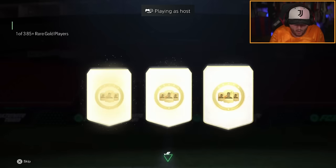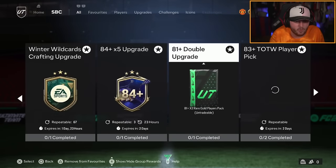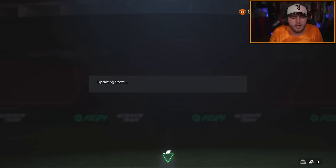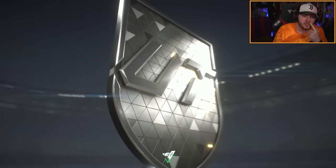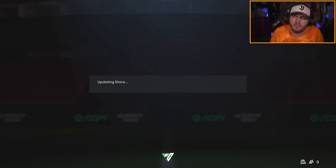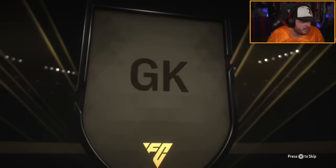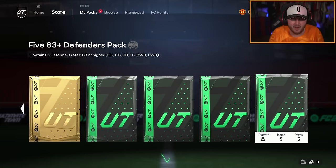We've got Reuven's 85 plus player picks and packs as well. Nothing. Is there a tell for Team of the Year's in player picks? Let me know down below in the comments if you've seen someone pack a Team of the Year from a player pick — does the blue stick out of the cover or anything like that? We've got some 83 plus Defender packs to open. I know I'm asking for a lot because the Team of the Year is really hard to pack. Having packed one Team of the Year and two checks this week, it proves it's obviously really difficult. Thibaut Courtois — 90 rated, that is great fodder.